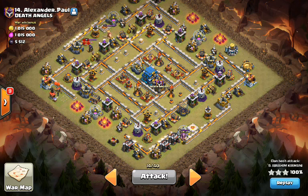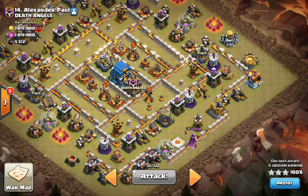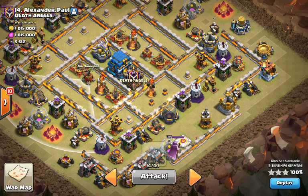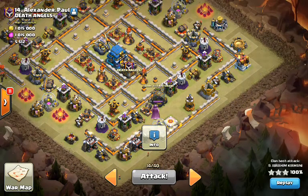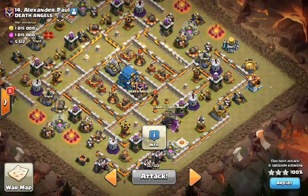This is a COC Passion video. Hi guys, in this video we're looking at electro attacks by Ibrahim. Let's scout the base — as you can see, both the air sweepers are blowing that way, so we're going to come from the dark storage side and run our track through that way. Let's watch Ibrahim in action.